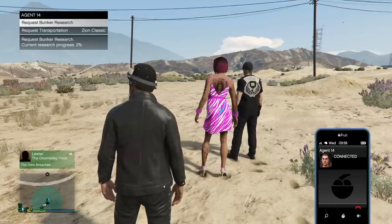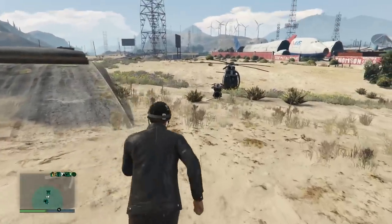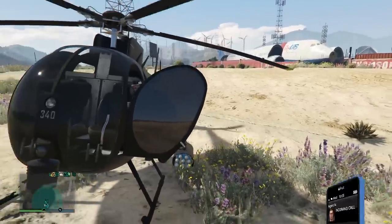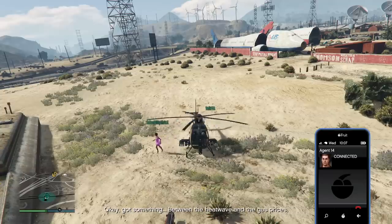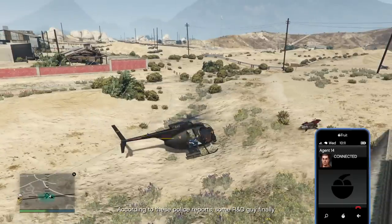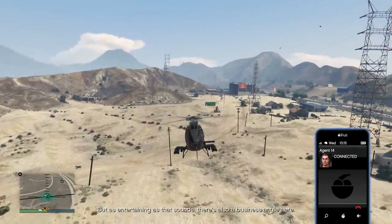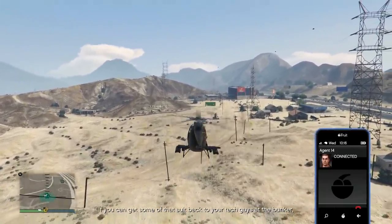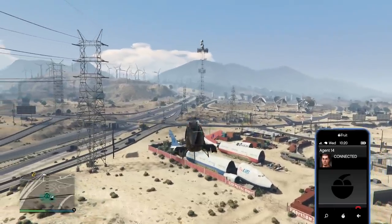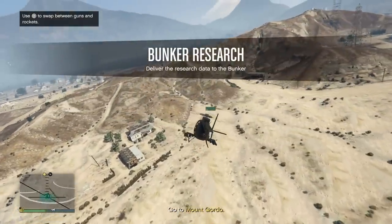Bunker owners can now also call Agent 14 to begin bunker research and request transportation, as well as check their current research levels. Rockstar did introduce bunker research - that's a mission now available to acquire research for the bunker so you can make that go a little bit quicker. This process was pretty straightforward and easy. You can see I'm calling Agent 14. You can request bunker research where you can also see your current research progress - mine's at 2%. You can also request transportation as well, like the Zion Classic or the Caddy.